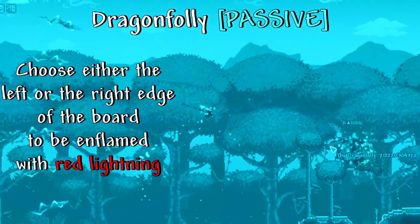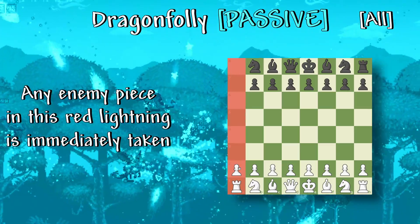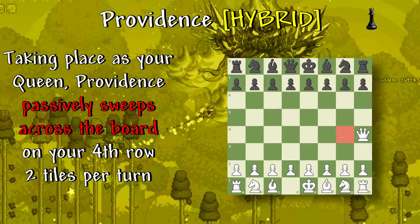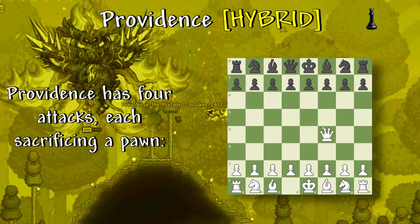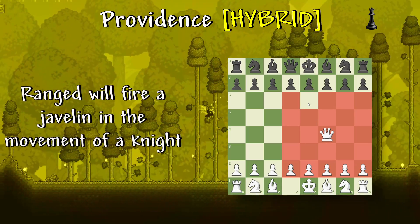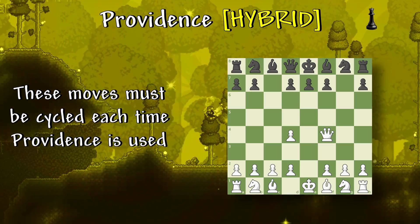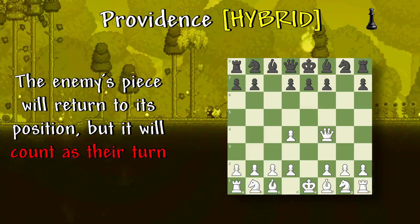Dragon Volley: choose either the left or the right edge of the board to be inflamed with Red Lightning. Any enemy piece in this Red Lightning is immediately taken. This is active the whole game, and your pieces can move through it fine. Providence: taking place as the Queen, Providence passively sweeps across the board on your fourth row two tiles per turn — this is passive and occurs before you make your actual turn. Providence has four attacks, each sacrificing a pawn: Melee will take any piece two tiles around her; Ranged will fire a javelin in the movement of a knight; Summoner will summon a guardian; and Mage will shoot an unholy laser as a bishop. These moves must be cycled each time Providence is used. To kill her, land four hits in her one-tile aura — the enemy's piece will return to its position, but it will count as their turn.